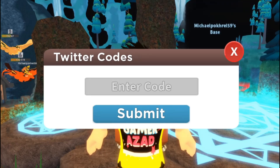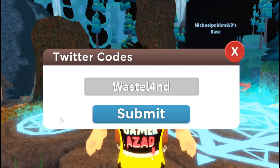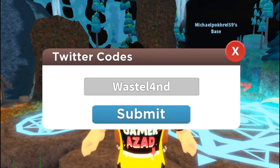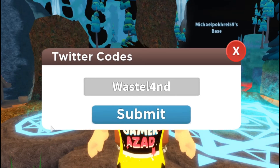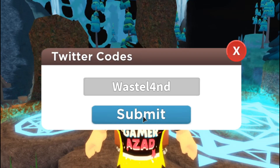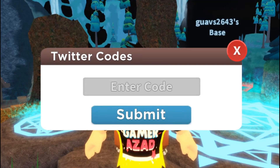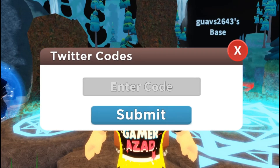The second code is 'wasteland'. Type the code and submit it. There you go — we got one Radioactive Reset Potion. I actually don't know exactly what it does, but you guys probably know better than me.